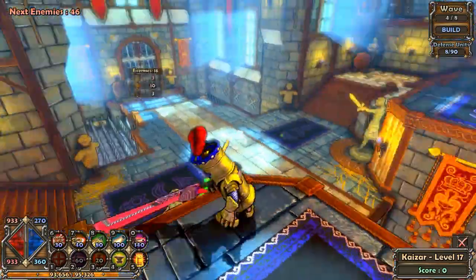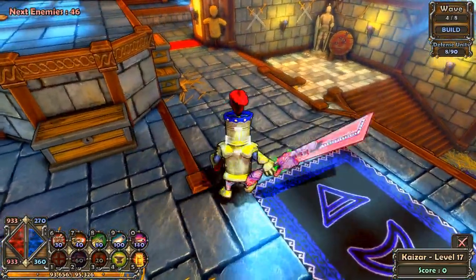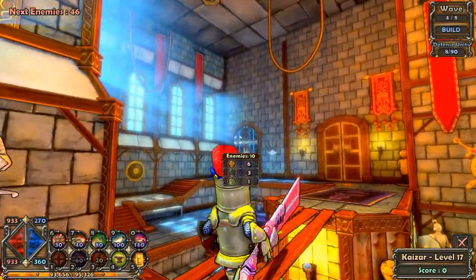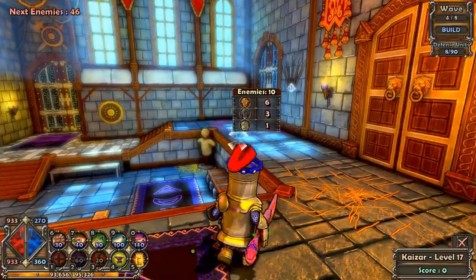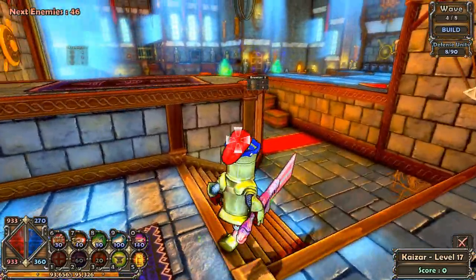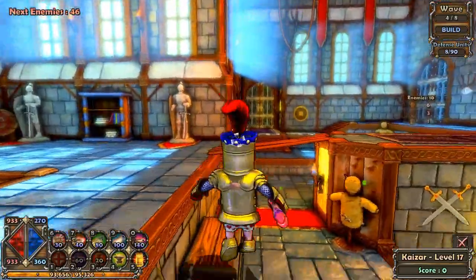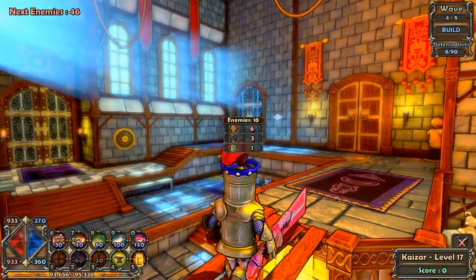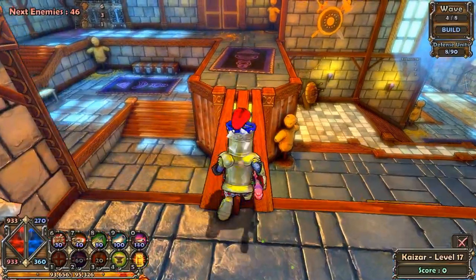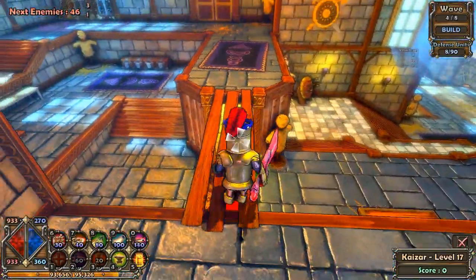So we need to find a certain choke point to stop these guys. The best way to stop them is probably here because we do have one other door — this one. It might seem like enemies just walk down here and cross the stairs to the choke point, but that is not the case. Some enemies will walk up here on these wooden steps and wooden planks, so we need to be sure to stop them from doing that.